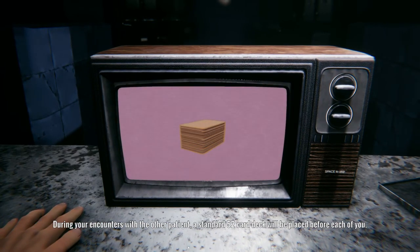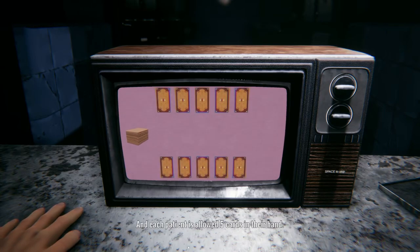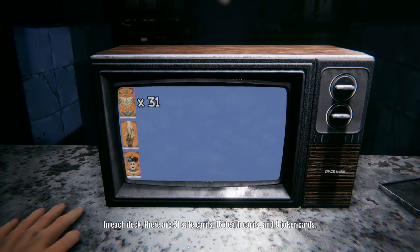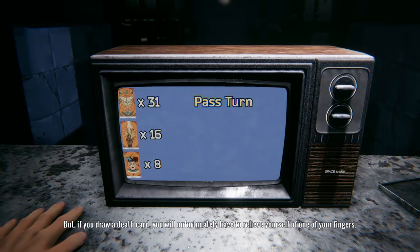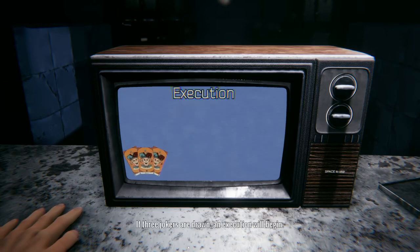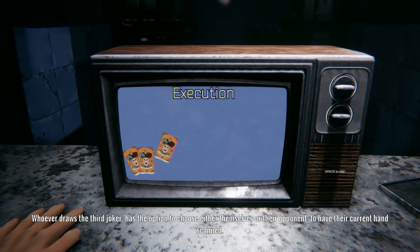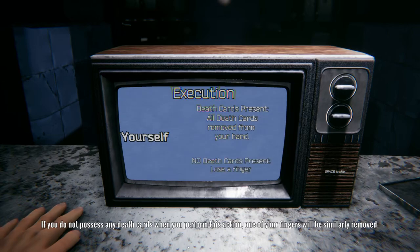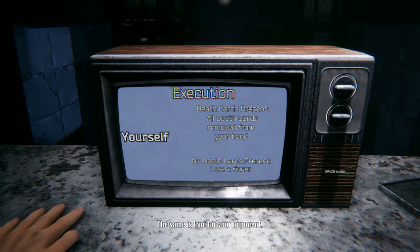During your encounters with the other patient, a standard 52-card deck will be placed before each of you. Each patient is allowed five cards in their hand. You will only be able to redraw once you've used all the cards in your hand, and your deck won't be shuffled until all cards have been sent to the discard pile. In each deck there are 31 safe cards, 16 death cards, and 8 joker cards. Drawing a safe card allows you to pass your turn with no consequences. But if you draw a death card, you will unfortunately have to relieve yourself of one of your fingers. There will be a monitor keeping track of the amount of death cards currently on the table. If three jokers are drawn, an execution will begin — whoever draws the third joker has the option to choose either themselves or their opponent to have their current hand scanned. If you choose yourself, your hand will be scanned for death cards — any found will be removed. If you do not possess any death cards when you perform this action, one of your fingers will be removed. The same is true for your opponent.